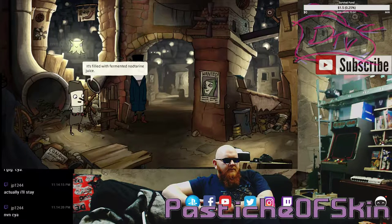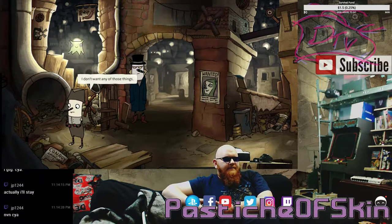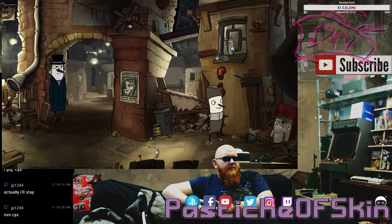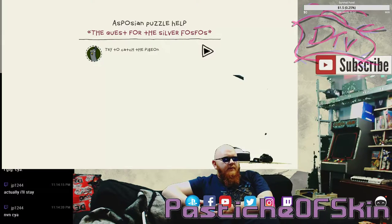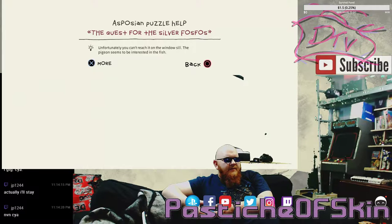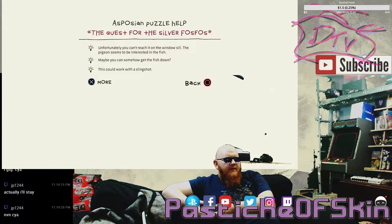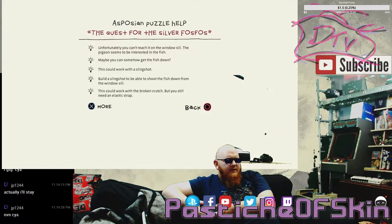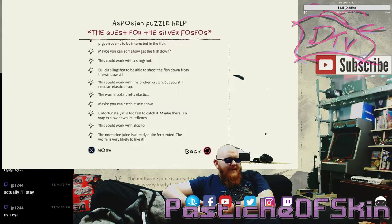We got the bird feed — happy days! Filled with fermented not-terrine juice — how long has that been fermented? Smells like last Tuesday ago. That's a whole year ago. We need to get to this bird — there's a fish on the windowsill, I wonder how it got up there. The pigeon seems to be interested in the fish. Maybe you can somehow get the fish down — it could work with a slingshot. Build a slingshot to shoot the fish down from the windowsill — this could work with the broken crutch, but we still need an elastic strap. The worm looks pretty elastic — maybe we can catch it somehow; maybe there's a way to slow down its reflexes with alcohol.